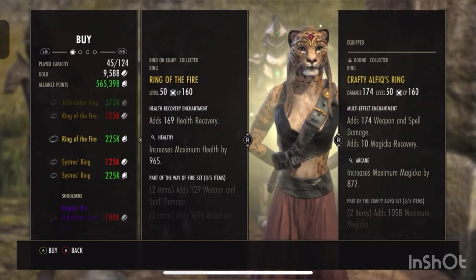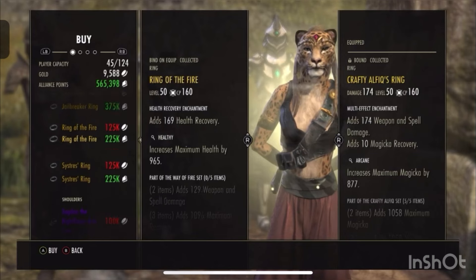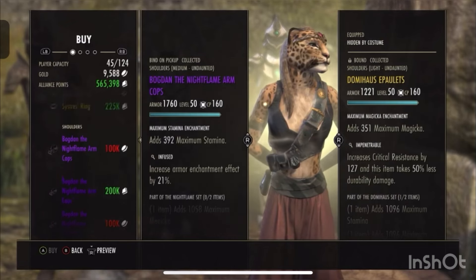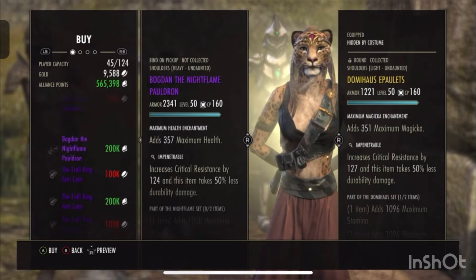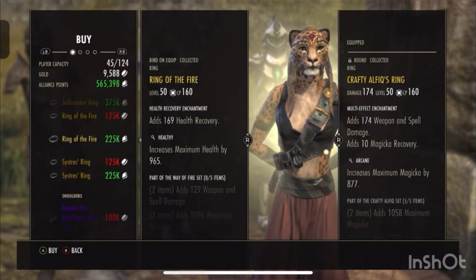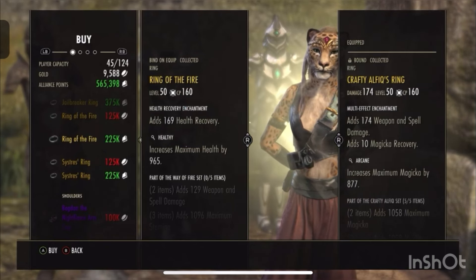The other items in the vendor this week include the Azure Blight Ring, Jailbreaker Ring, Stygian Stress Ring, and for shoulders we've got Bogdan the Nightflame and Troll King. But the highlight of the golden vendor is definitely the Ring of the Fire — pick it up now. If you want to sell it you'll make some good gold, or if you haven't got it already it's definitely worth getting for PvP. Drop this video a like guys and I'll see you in the next one.